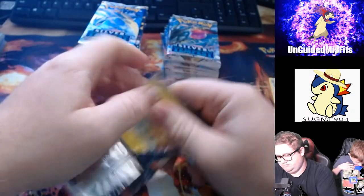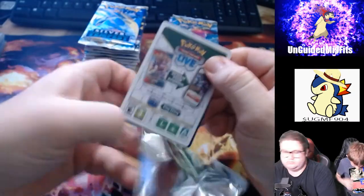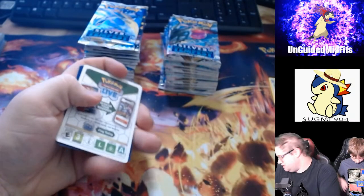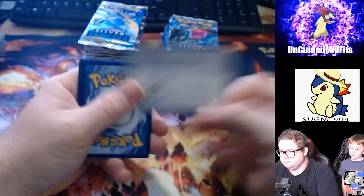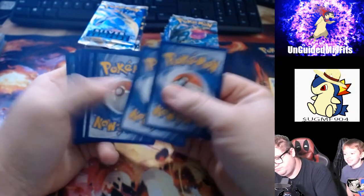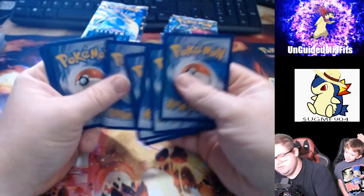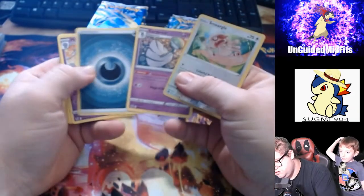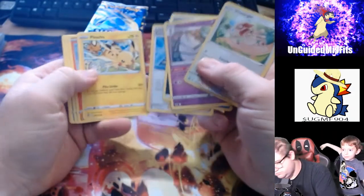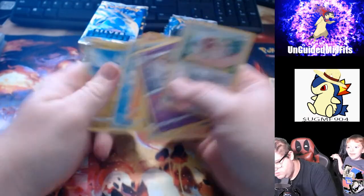One, two, three, four. Alright, well the right side is letting us down. I have five greens. Alright, reverse holo. We got a Smeargle. Nothing crazy.